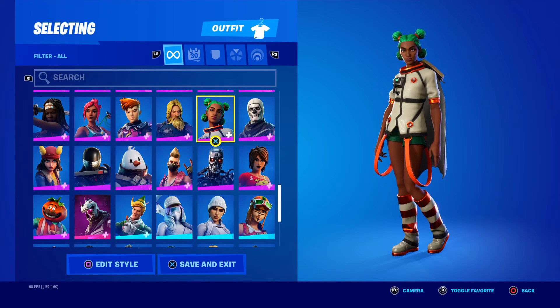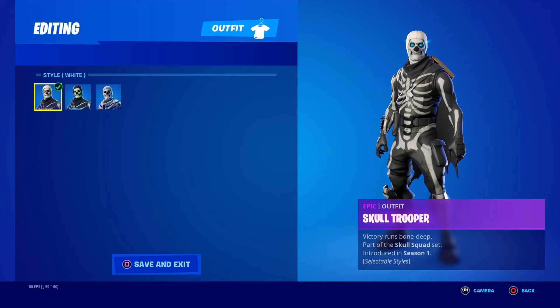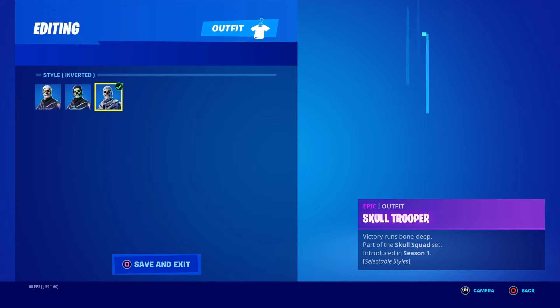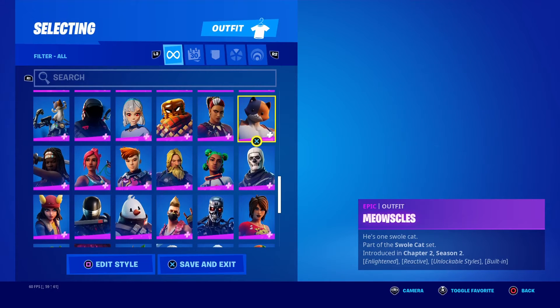Next up after Siona in this list is the Skull Trooper. I got it back when I came back during Fort Nightmare, so I would not have the purple variant of it — just Green Glow and Inverted. Kind of looks like that whole Karate Kid stuff.